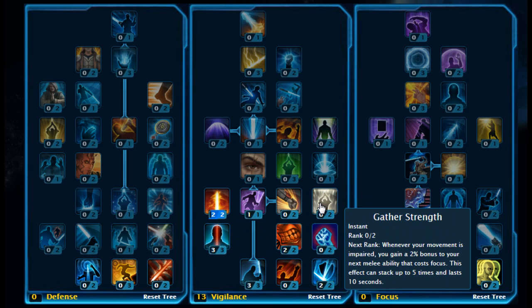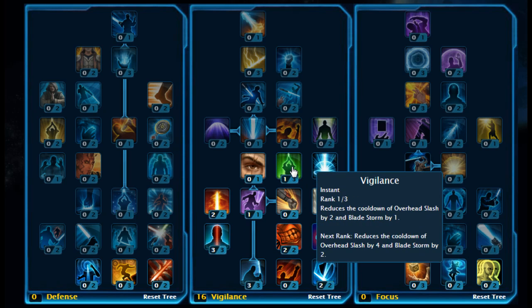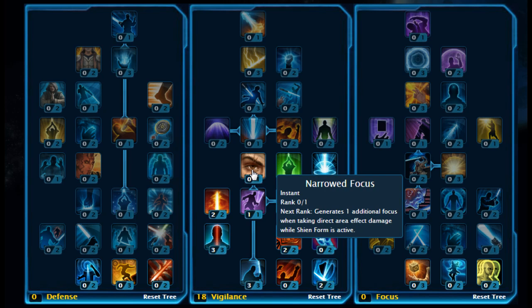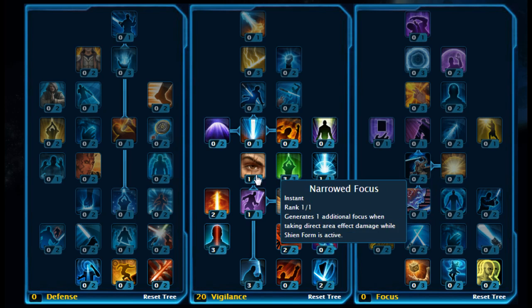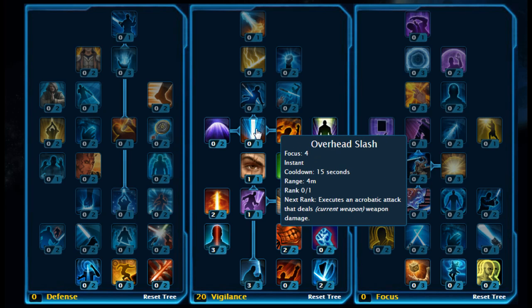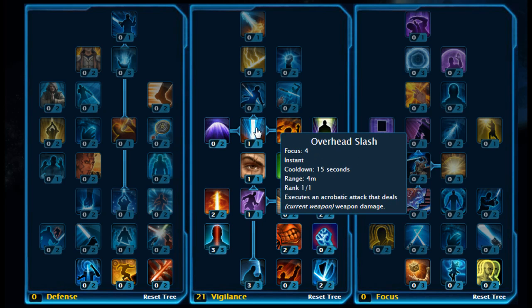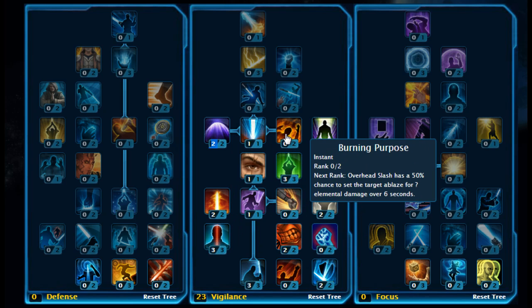Then 2 points on Burning Blade. Stick 2 points on Gather Strength. Up again, 3 points on Vigilance, and pick up Narrowed Focus and Effluence. Then you want to move up and pick up Overhead Slash first, and then stick 2 points on Force Rush.